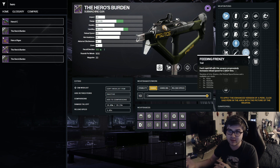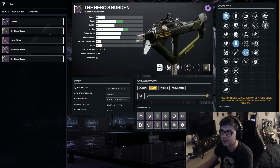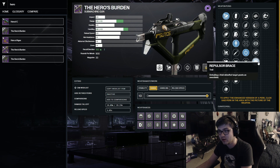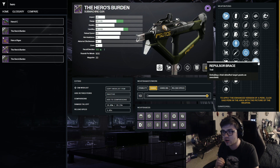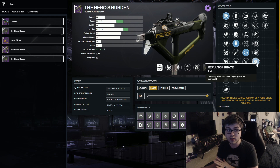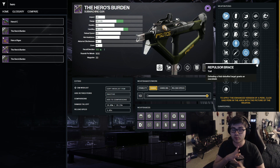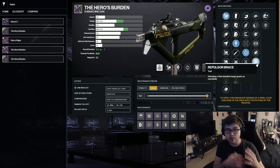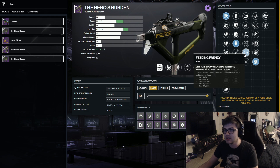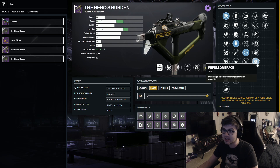Getting into the perk columns, you have Feed and Frenzy, which is one of the best PvE perks in the game — the more kills you get the more reload speed you get. But the main perk you want is Repulsor Brace: feeding a void-debuffed target grants an overshield. Void debuffs include suppression and volatile, and this works with volatile rounds. If you have the fragment to proc volatile rounds with a grenade, you'll constantly get an overshield every time you get a kill. Paired with Feed and Frenzy, you get more reload speed, keep the chain going, always have an overshield, making you very tanky.